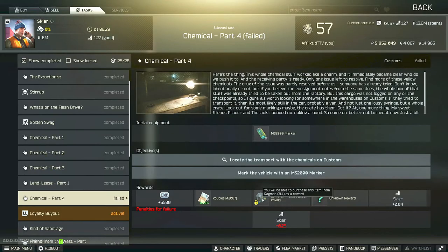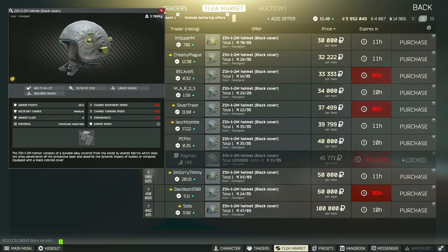Now the other thing with this task is that we do have a decision on who we would like to turn the task into. We can turn in the task to Skier to complete Chemical Part Four, which will give us some experience, some Skier rep, 35,000 rubles, a grenade case, and it also unlocks the purchase of a level four helmet — the black cover ZS8 1-2M — unlocked at Ragman level three.